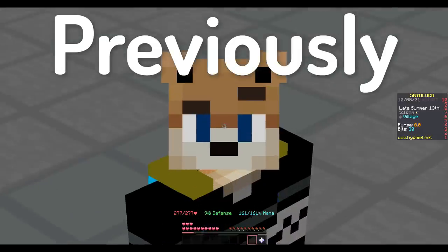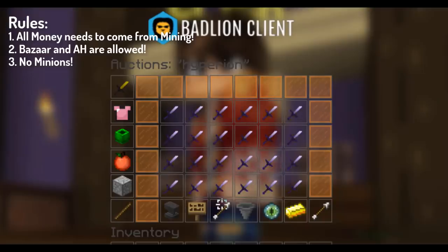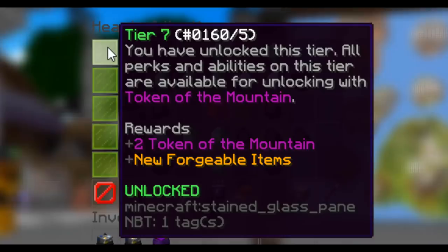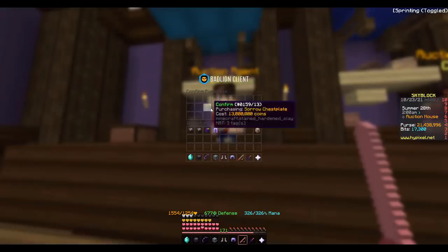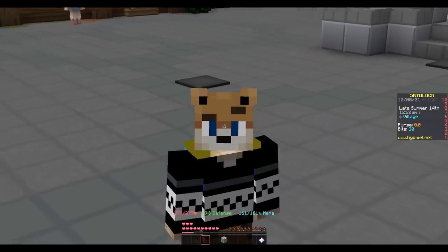Previously on Mining to Hyperion, we set forth the rules to this series where we start with a single cobblestone block and have to progress all the way to Hyperion only using money made in mining lobbies. We've already hit tier 7 Heart of the Mountain, and we've begun working towards a great mining set between our Sorrow Gear and our Gemstone Gauntlet. Let's see how much more we can do today.